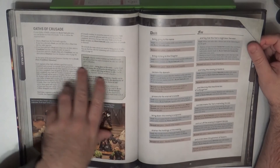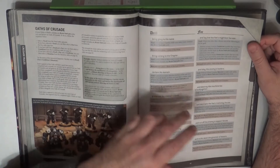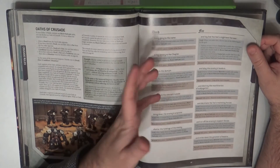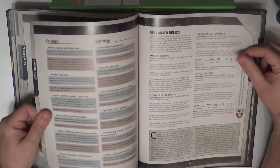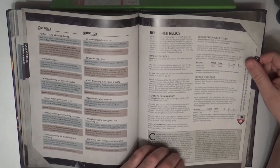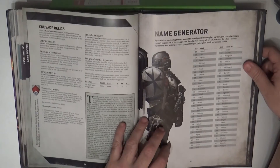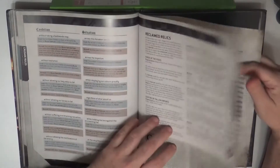For example, you choose one from here — each one will give you a condition that you have to accomplish and a benefit or bonus. If you complete the four conditions you get the four bonuses; you don't get any bonus if you don't complete all four of them. The conditions remain until you accomplish them. Then you have more relics for Crusade — the Crusade relics and the Reclaimed Relics. I did not read all of these in detail as I just received the codex.